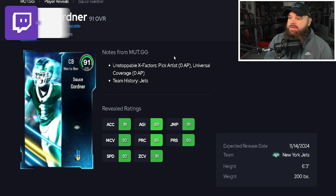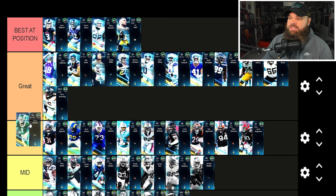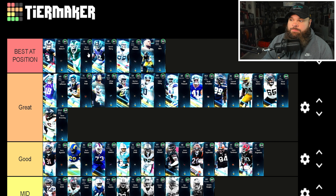For our final 91 overall we get Sauce Gardner — six foot three, 92 speed, 91 acceleration, 93 press, 91 zone, 92 man, 85 play recognition. The only weakness is he won't get Pick Artist as a base ability, only as an unstoppable X-factor. But Sauce Gardner is a tall piece in the secondary. He can play outside corner or slot at safety, so I think this card just has to play. Easy addition to best in position.